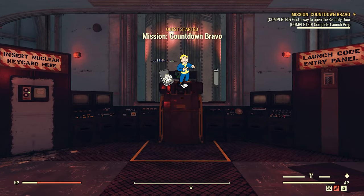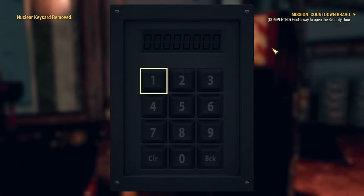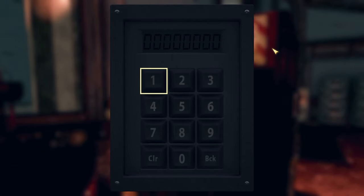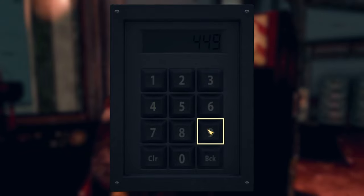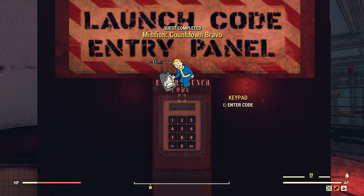Now go on your phone or computer and look up a site called Nuka Crypt. That will tell you the code for each silo. Make sure you match it with the silo you're at — I'm at Bravo, so I look at Bravo's code. Bravo's code is 4-4-9-8-5-1-0-3, and that's good for another two days and 19 hours. If you get it wrong, it eats your nuclear keycard and you have to redo it.